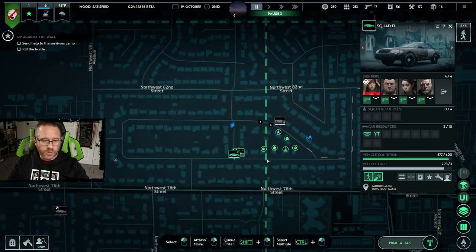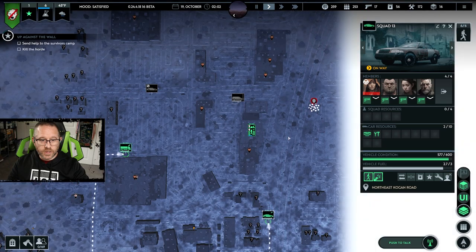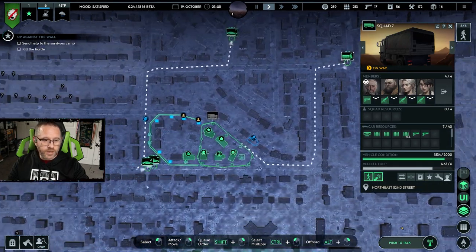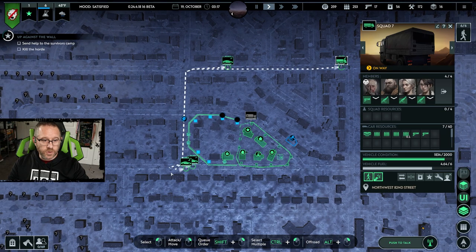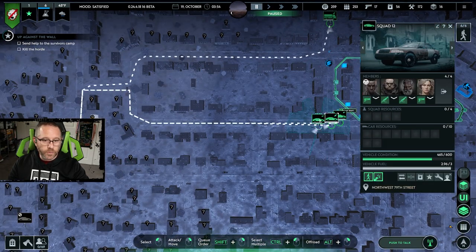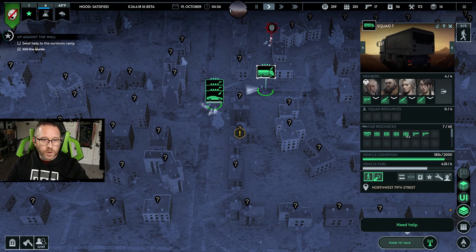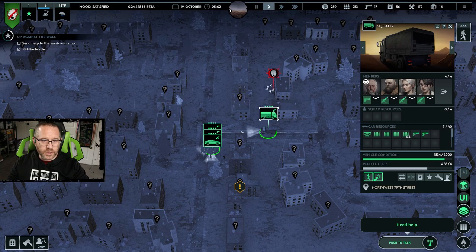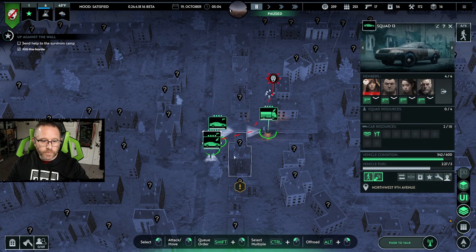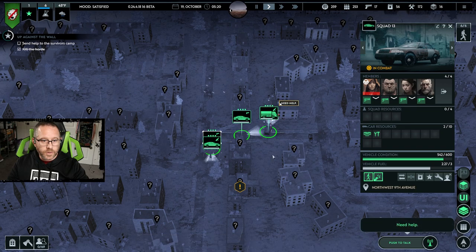We'll have that here in a moment. Hold on — they only have two resources. They are totally fine, they do not need to go unload. Four squads is probably enough. It's close enough that we can just go deal with this situation. We're going to send these four squads in. There's another horde — going to take them down before we go to the house.